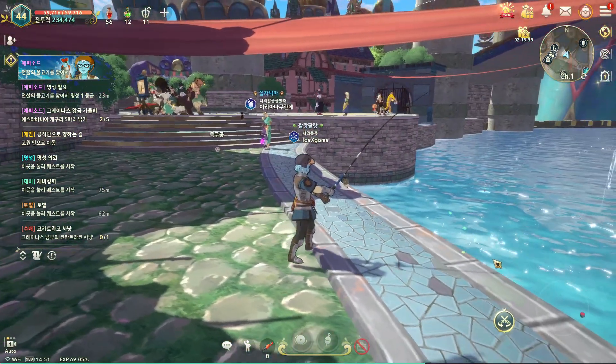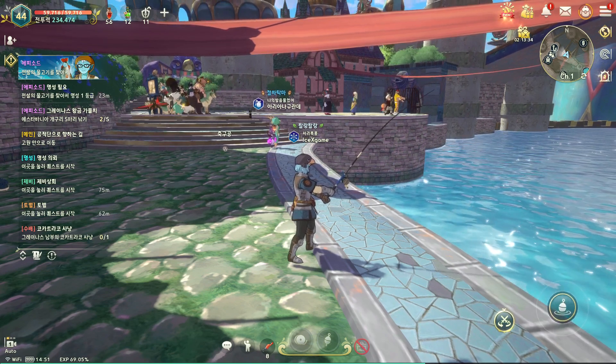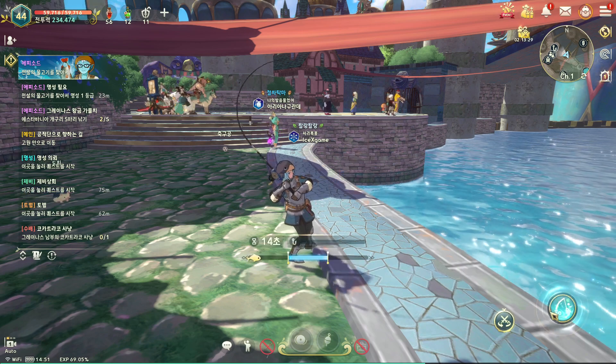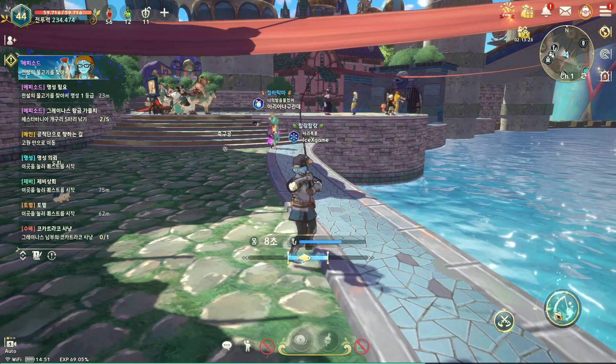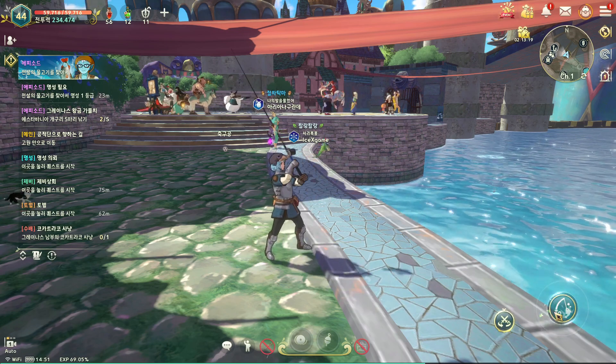Select the correct bait, then cast. After that just wait — it's ready. You have a round cast bar, so make sure to let the fish land around that bar. There is also a skill system for fishing which we'll review later.